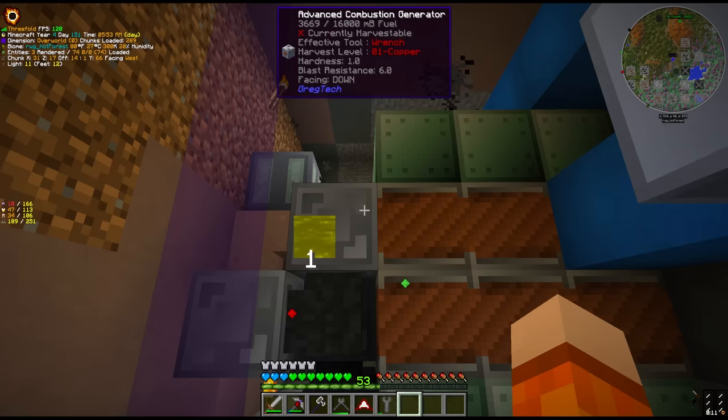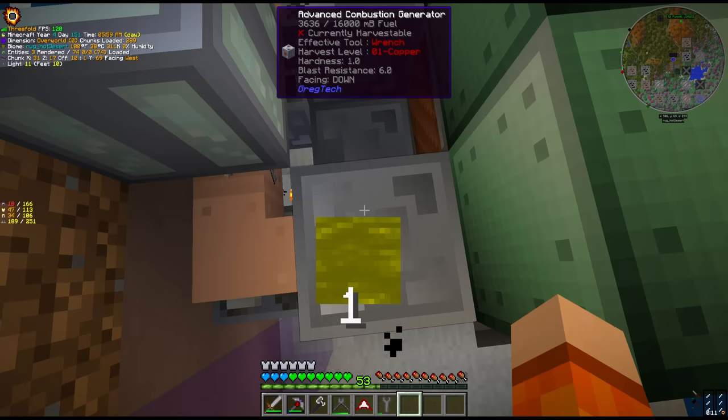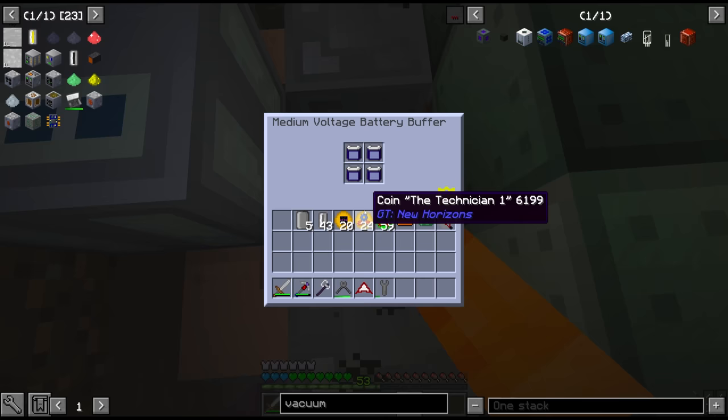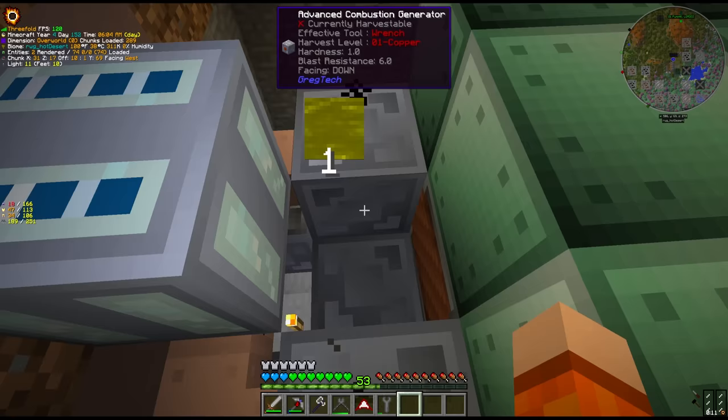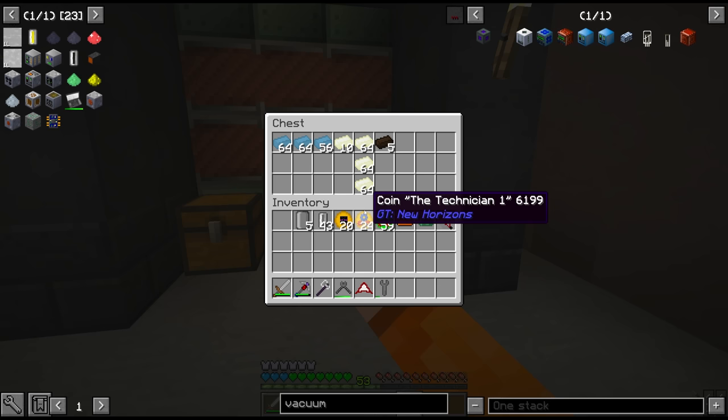Our diesel is not exactly the most robust system. We still have a bit here and also our MV lithium batteries. It's set up in exactly the same way the LV one was, only this time we have our MV energy hatches, MV combustion generators and annealed copper cable.